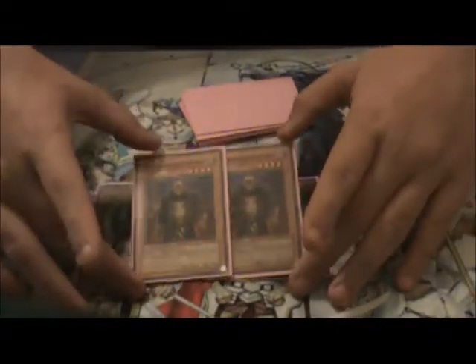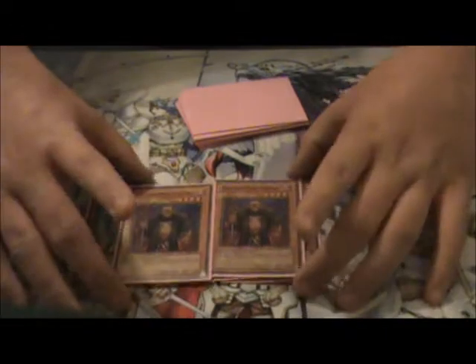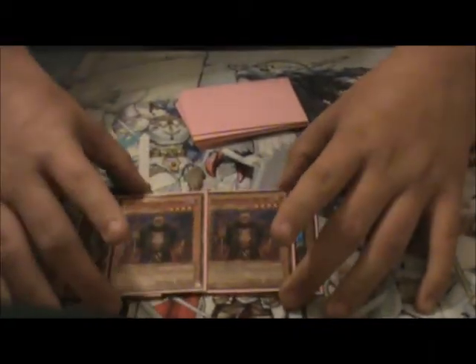I decided to start siding two Gravekeeper's Guard because for one thing it becomes a 2,400 Defender. When you flip it, you return one monster — your opponent gets trolled back to their hand. So it's basically a living Compulse. Under Necro Valley it has 1,500 Attack and 2,400 Defense, so it's actually really good.